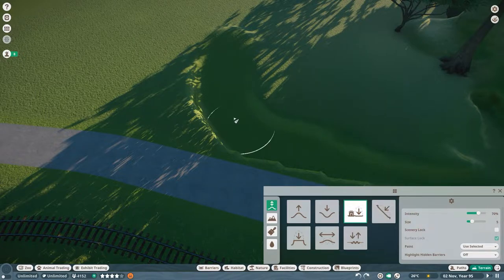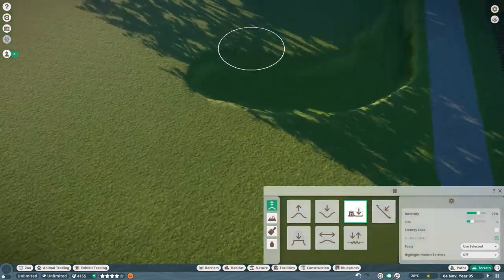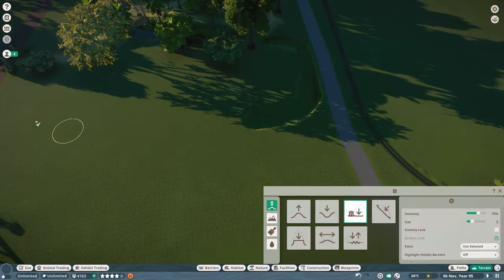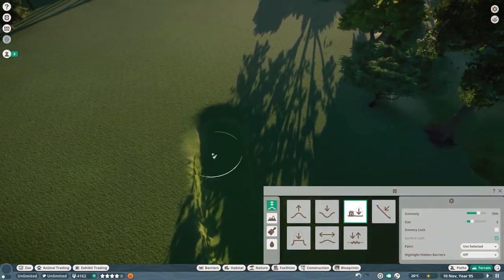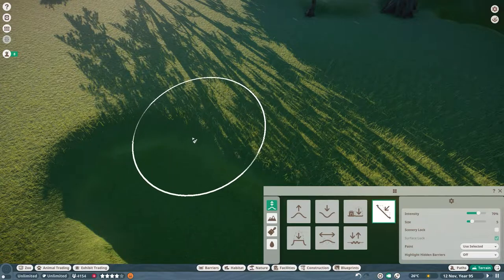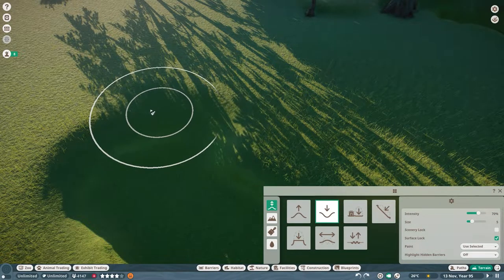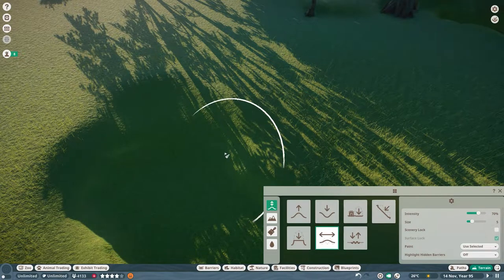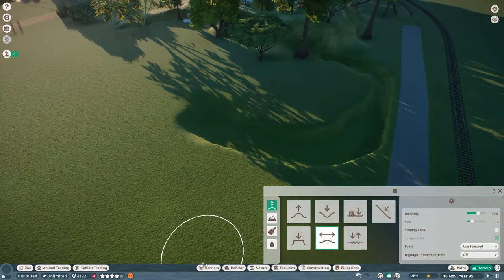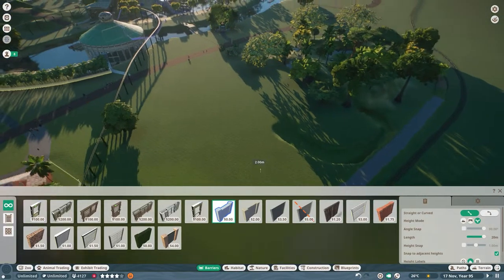Wrong tool — there we go. As they walk from this way, I think I'm going to put a path here in the end — and another one — so they have nice circular choices to move in. I'll also make sure they can get in over here, so I'm going to push this down right there and smooth it out. Before I put water in, I'm going to throw down a null barrier real quick.